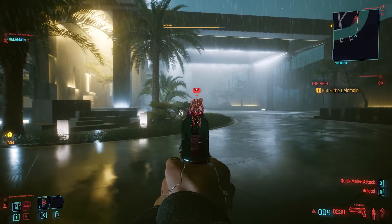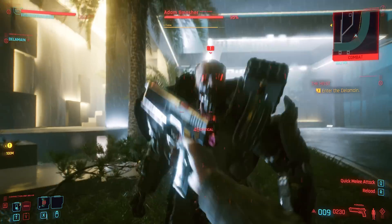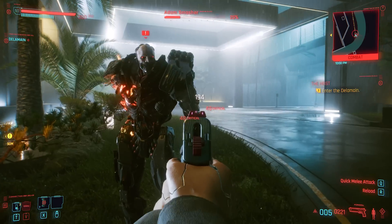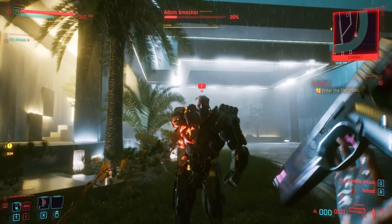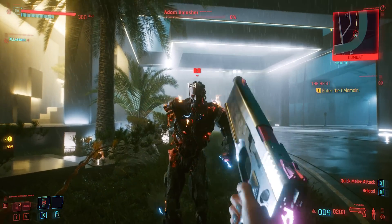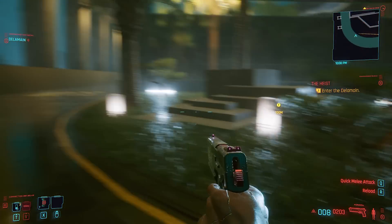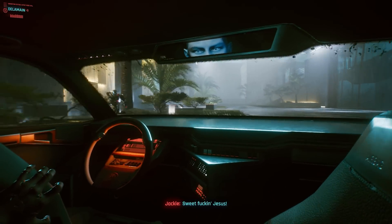In all my playthroughs of Cyberpunk 2077, there's no other character I love abusing more than Adam Smasher. He kind of became a regular on this channel. We abused him in all sorts of ways in previous videos — we even managed to bring his untimely demise as early as the heist mission, and this spawned a ton of questions from you guys, especially about what happens with the model if you kill him in the heist but then continue to finish the game all the way to the last story mission. I went ahead and completed another full playthrough just to test all of this out.